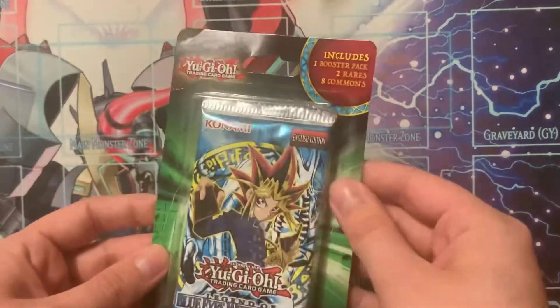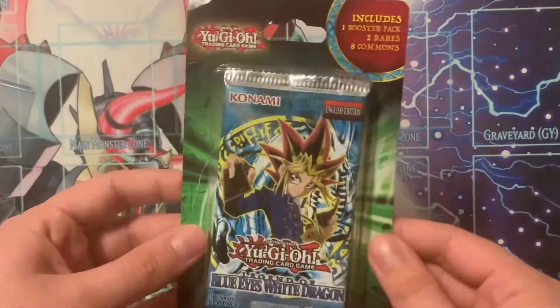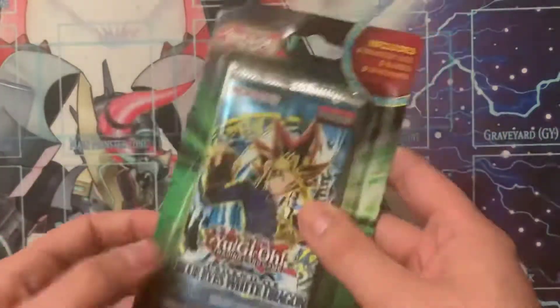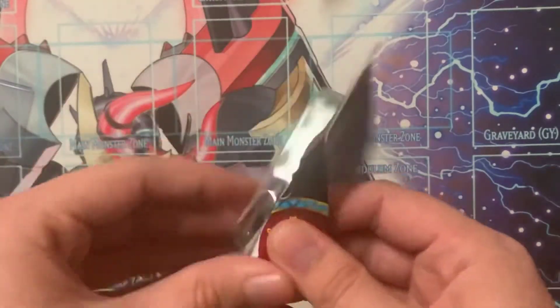Alright, so this is number 10 and we will be opening this Legend of Blue Eyes White Dragon Blister. It's got these extra cards, so this is gonna be the only thing I'm opening in this part. I have never opened a Legend of Blue Eyes pack, so let's see how we do it in this.